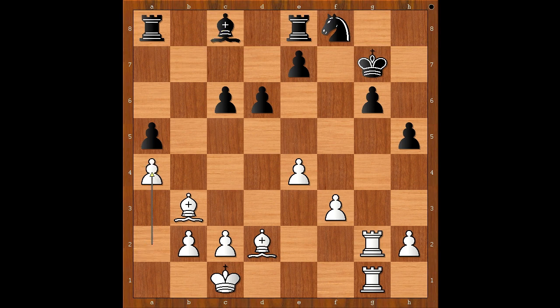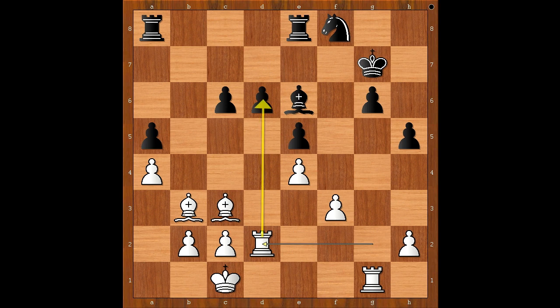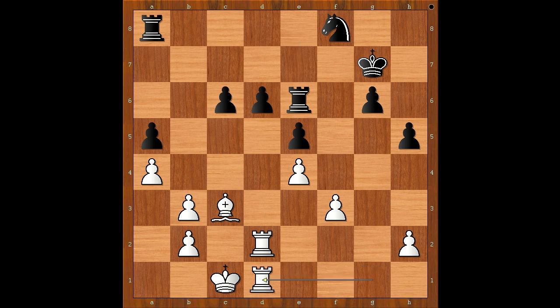a4, fixing the black pawn on a5. e5, blocking the diagonal, but this move weakens the d-pawn. Bishop to c3, bishop to e6, rook to d2 — a new target. Bishop takes bishop, pawn takes bishop, rook to e6, rook from g to d1, rook to d8.